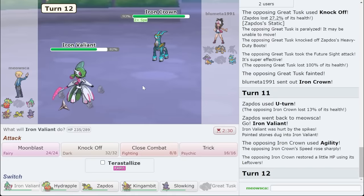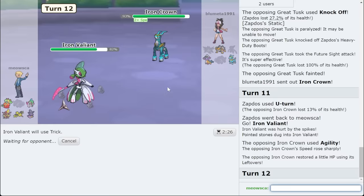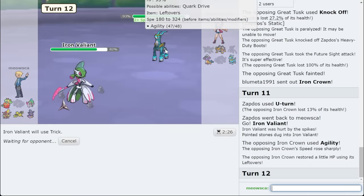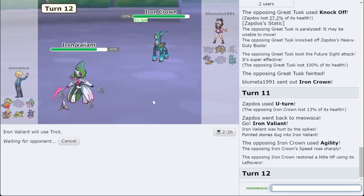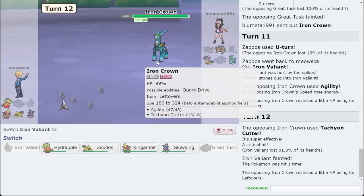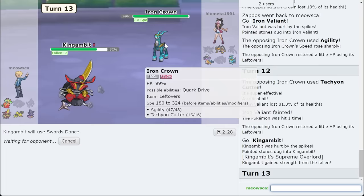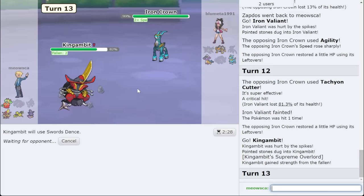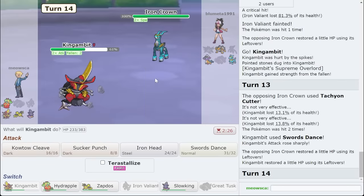Iron Crown comes out. U-turn out — I'm going hard Val on the Agility. I don't think I can Trick this thing, but let's see if they'll give me a Trick — maybe they just try to Calm Mind up. Hopefully they EV'd it poorly so I'm faster. They just Tachyon Cutter. This Mon's a threat. Agility, Tachyon Cutter — they might not have Focus Blast. I think I'm going to go off them not having Focus Blast and SD up. These are usually Agility, Tachyon Cutter, Stored Power. So I'm going to go off that. I lose the other one because of my lack of Trick.